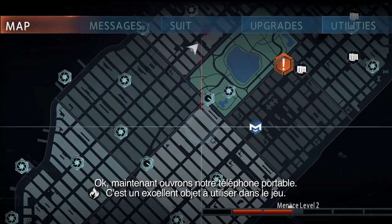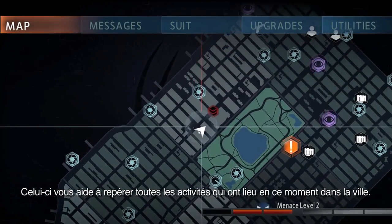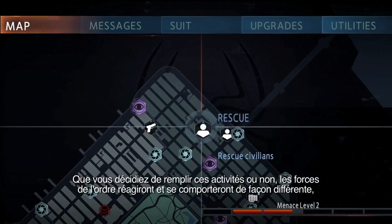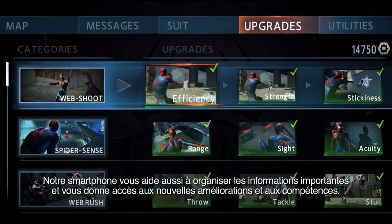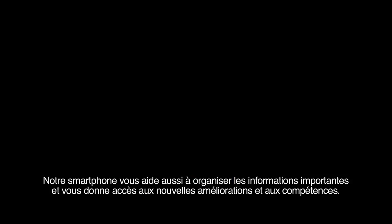Now let's open up our in-game cell phone. This is a great tool — it helps you track all the activities that are happening at the moment in our city. Depending on if you decide to complete those activities or not, law enforcement will actually react and evolve differently. This is part of our new hero or nemesis system that will affect your reputation throughout the game. Our smartphone is also there to help you organize important information and grant access to new upgrades and abilities.